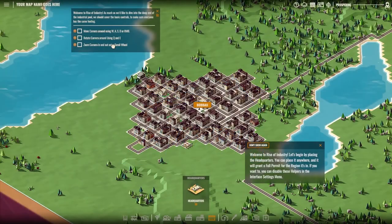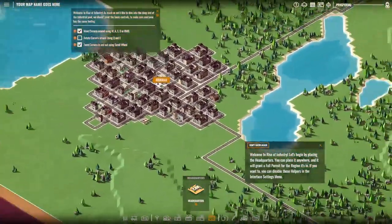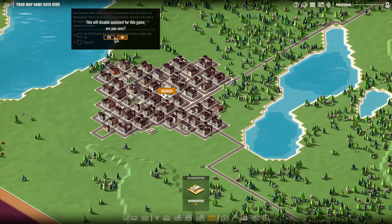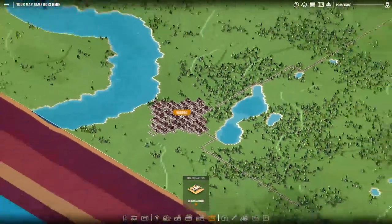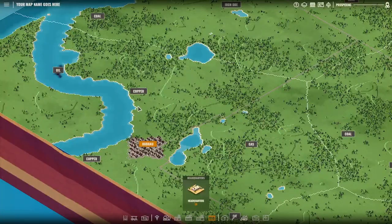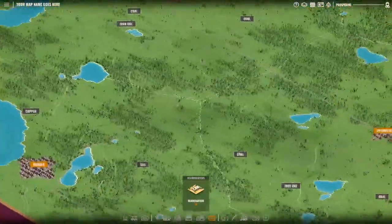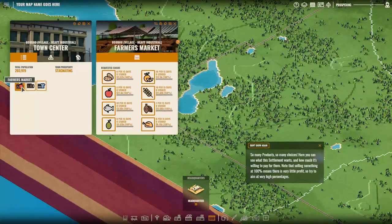Hello friends, Hedgehog here and welcome to Rise of Industry. This is going to be a career session and we're going to start off on a fresh new map from scratch. Let's have a quick look around — we have some copper, gas, oil, coal, and iron around here. There are some good opportunities right there.